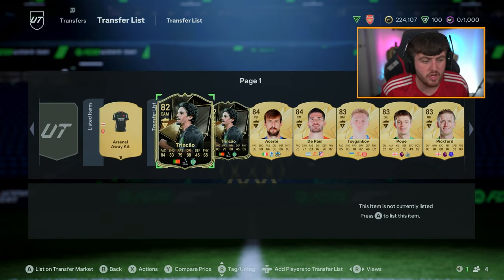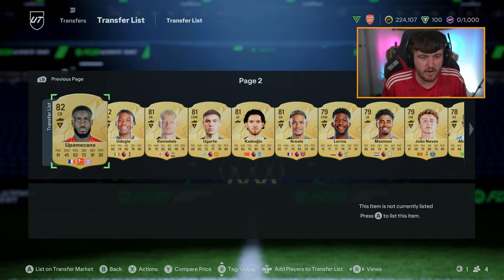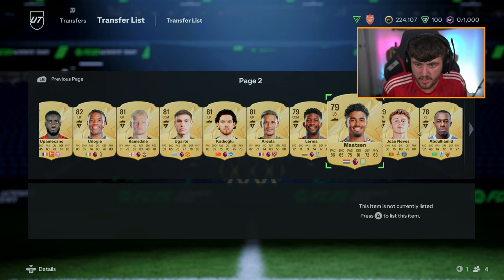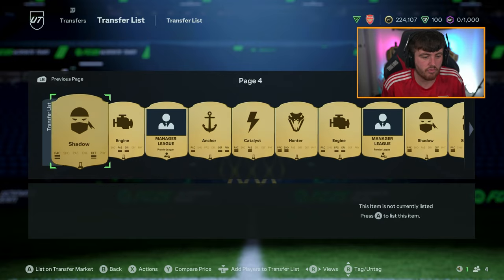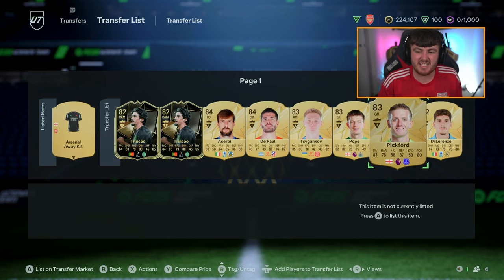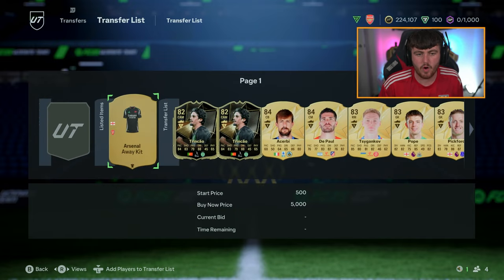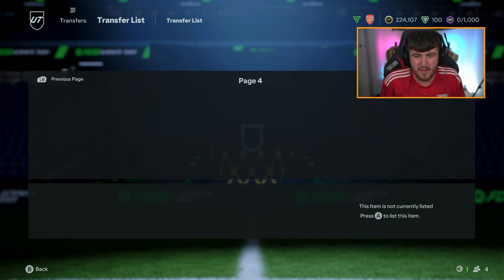From 12k points, we ended up with 224,000 coins in discards alone. We have two informed Trincaos, DePaul, Pope, Pickford, DiLorenzo, and Udogi still on the transfer list. I would say we'll probably end up with about 270 to 300k if we wait and sell at the absolute highest point for all these players - I think we'll make another 50 to 75k from all these players. Anywhere from 250 to 300k for 12k points is what you can probably expect, which is on the lower end given my pack luck absolutely stunk today.